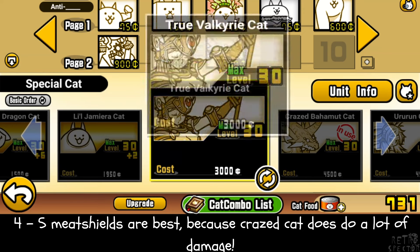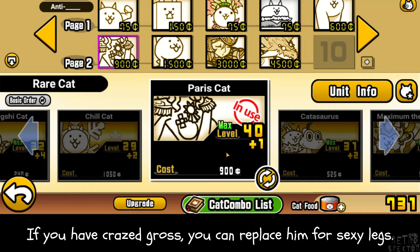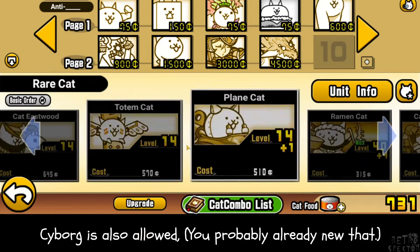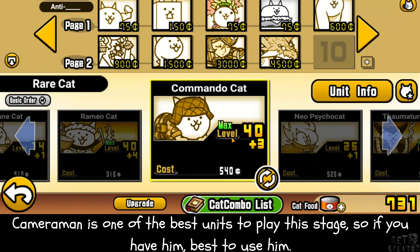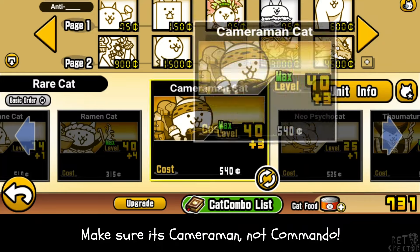Four to five meatshields are best because Crazed Cat does a lot of damage. If you have Crazed Gross, you can replace him for Sexy Legs. Cyborg is also allowed — you probably already knew that. Cameraman is one of the best units for this stage, so if you have him, best to use him. Make sure it's Cameraman, not Commando.